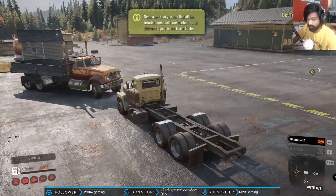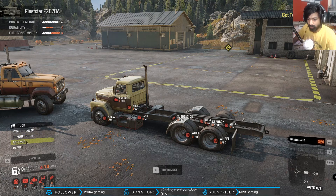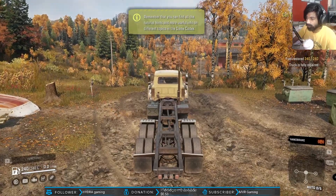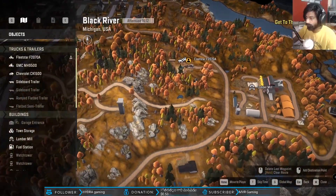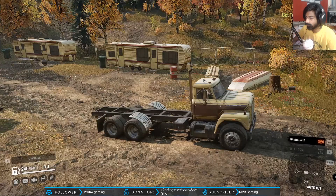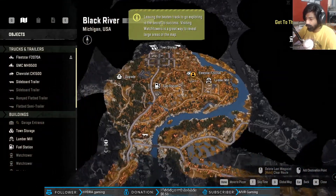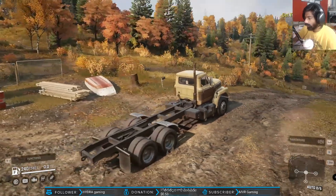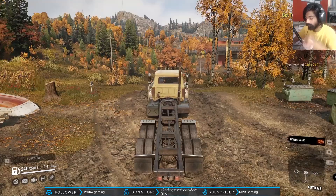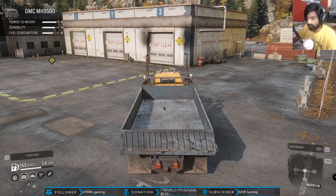Okay the tires are flat, everything is damaged - if you see the damage meter, everything is at zero. We can recover it because the vehicle is in the starting zone. We're back now - where we started, the GMC MH 9500. I'm going to drive over and this one has a differential lock as well. Let me change to my GMC and let's get into the garage to see what we're having.